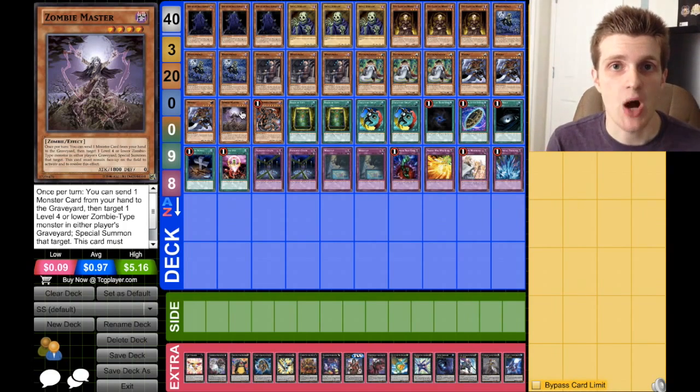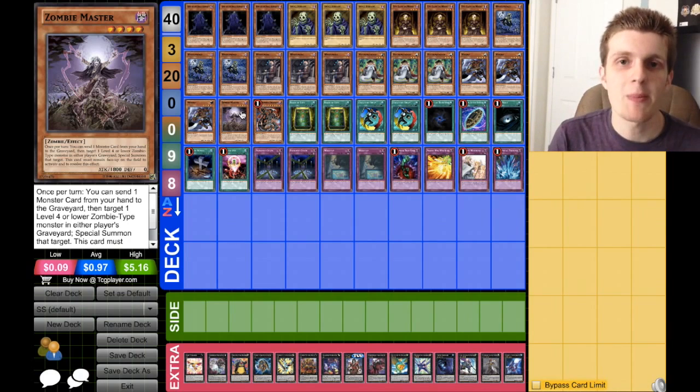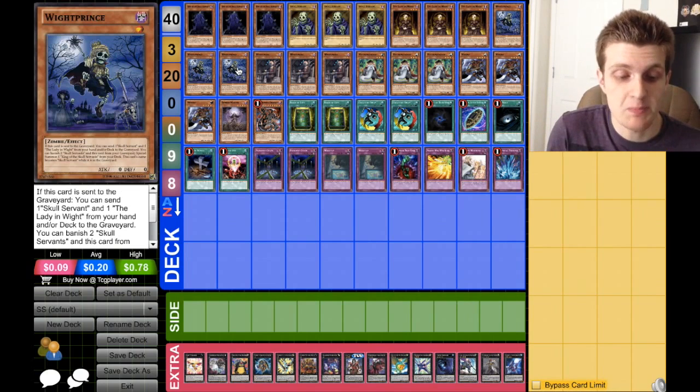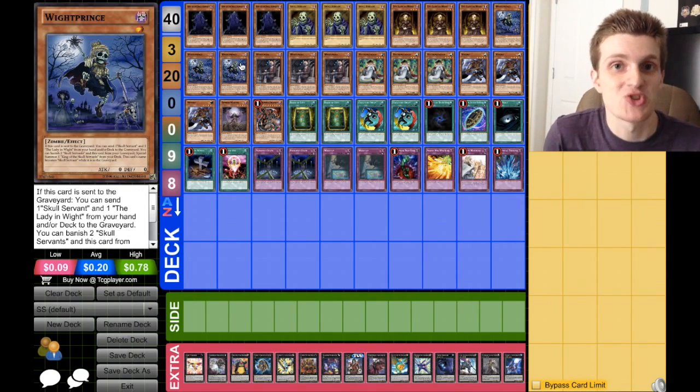Then we're moving on to our one copy of Zombie Master. You don't want to see this card early, but mid to late game it can be incredible for the combos it sets up. Sometimes your hand is clogged with regular Skull Servant cards you don't really need, so Zombie Master is really good for unclogging your hand and comboing into King of the Skull Servants or even Mizuki for a rank 4 play. You can pitch White Prince to trigger his effect, so not only would you get a King of the Skull Servants out, but White Prince would send two more Skull Servants to the graveyard and boost that King by another 3,000 attack.